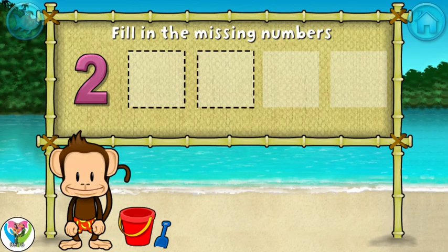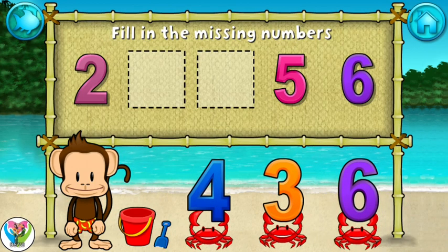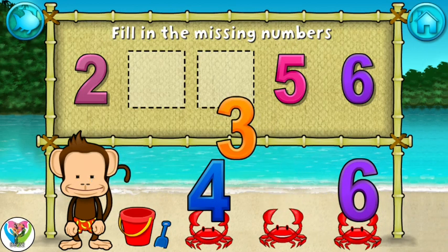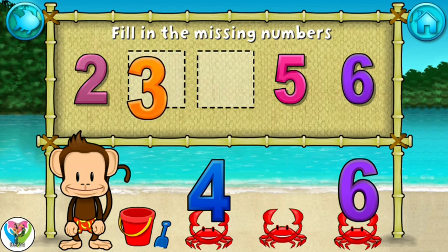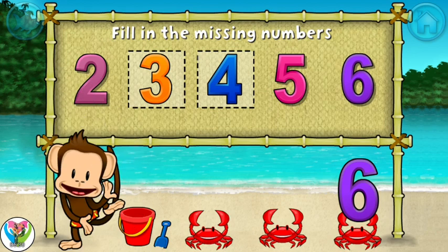Two, five, six. These numbers are in order. Fill in the missing numbers. Four, three, six, three, three. You're doing great! Four, two, three, four, five, six. You're doing great!